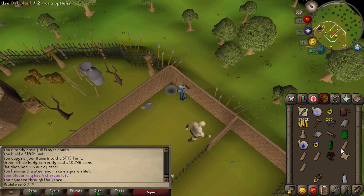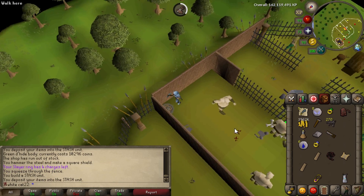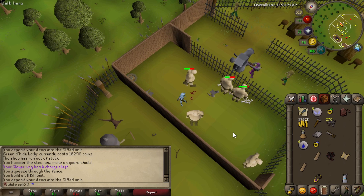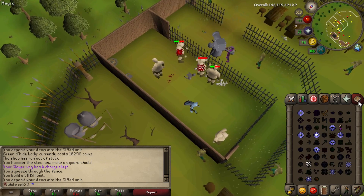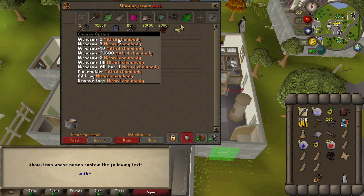My bank is getting really full and I have a lot of junk items like steel square shields and green dragonhide. I totally want to get rid of blue dragonhide, green dragonhide - just a bunch of stupid items. I have like 50 of those and it would be so nice to get that bank space again.